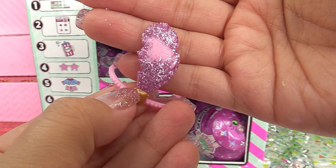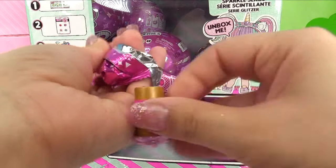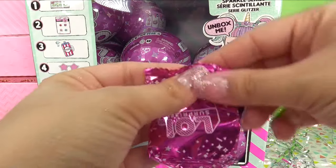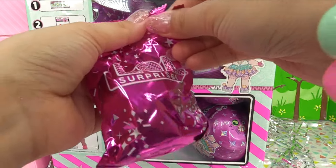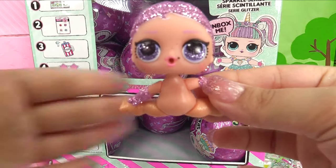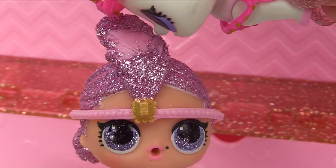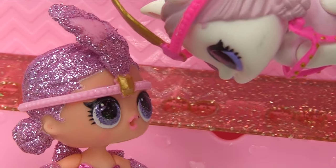What happened to her little feather? It's missing glitter. Here's another accessory — her water bottle. And her outfit — we've got one more bag, and it's her sparkly shoes. If you guys guessed Show Baby, you were right — she is a duplicate.